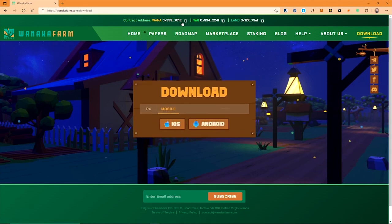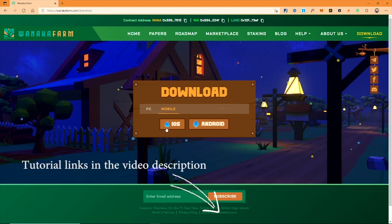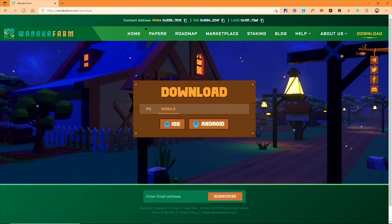Firstly, you need Chrome browser on your PC with Metamask extension installed and an account wallet address on BSC to start. I will put some tutorial links in the video description for your fresh start if you are new to this area.